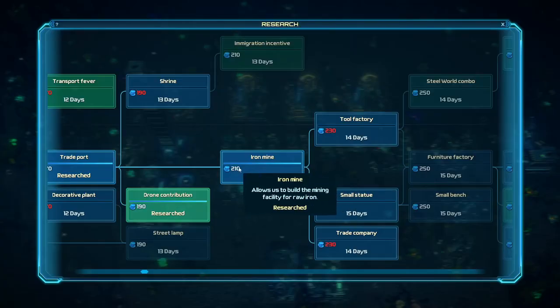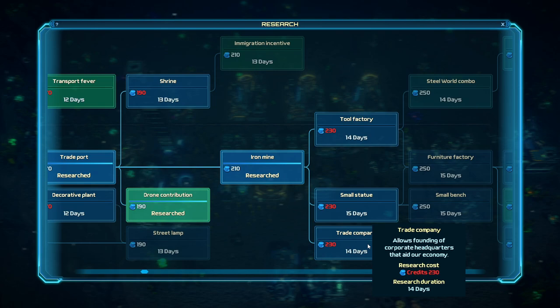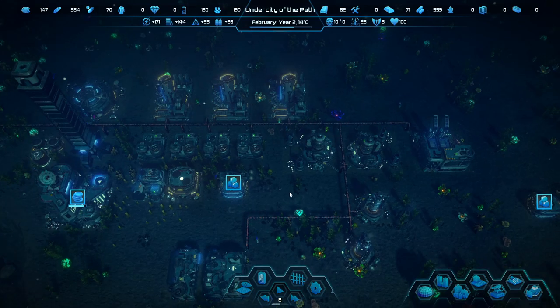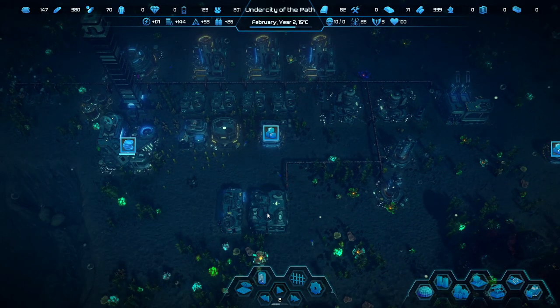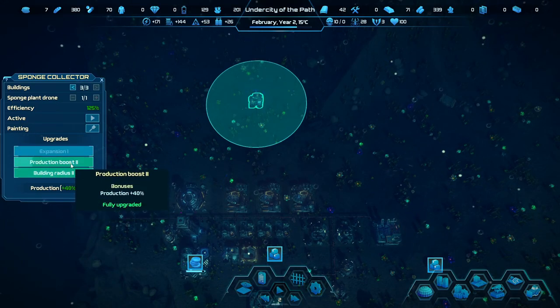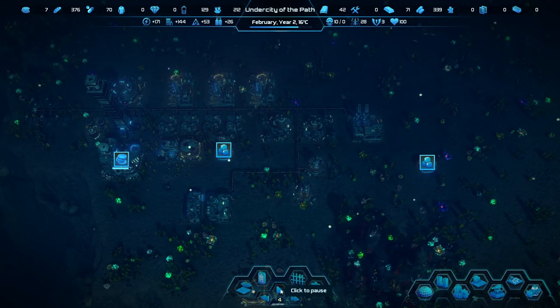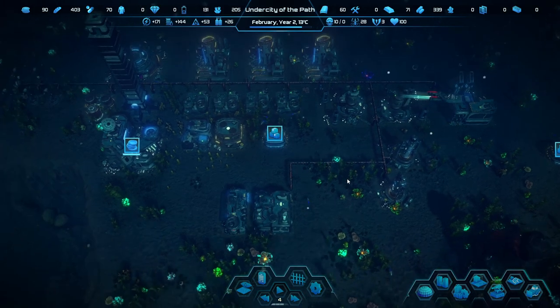Looking at our research — we got the Iron Mine. I don't really know if the Iron Mine is the right thing right now. I'd like to do the trade company, but it might be a little premature because we just don't have support for it yet. In order to do the trade company, we'd need something in surplus, and we don't have things in surplus. We also need a lot of expansion. We can't do it because we don't have the money. Let's bump up to Speed 4 — it really is all about accruing money for progress.